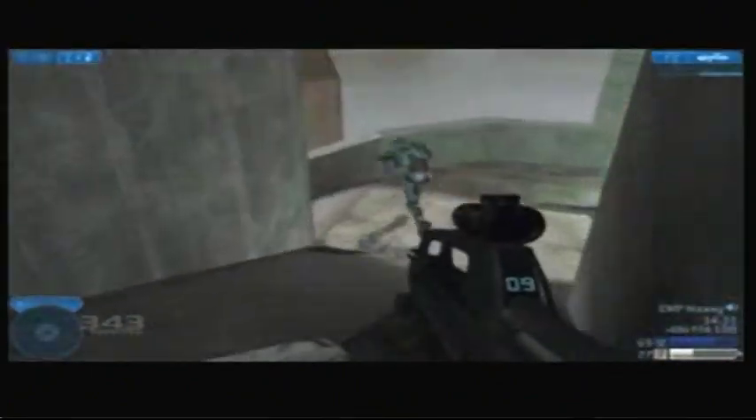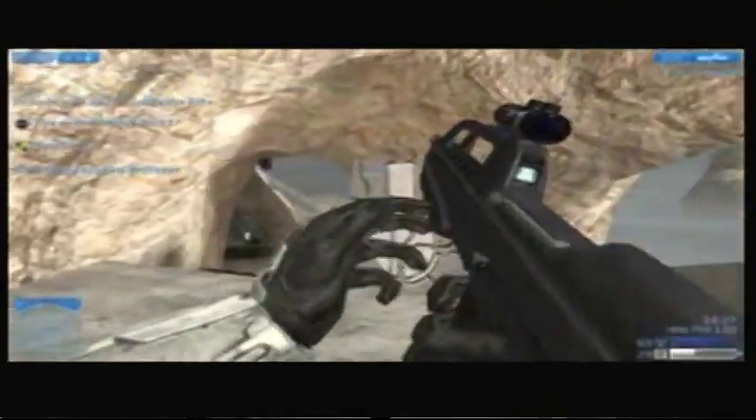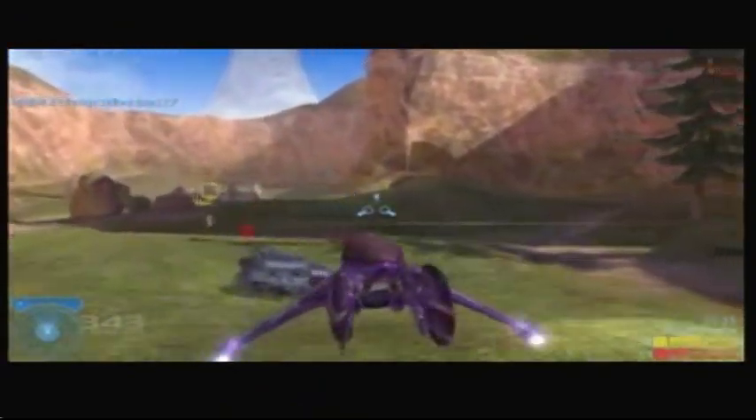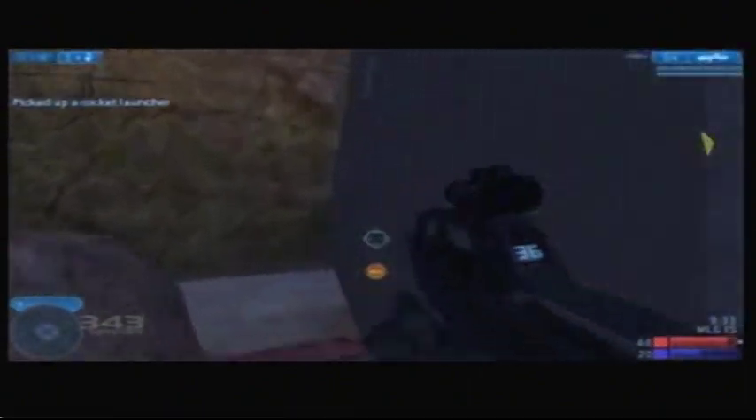So in 2004, when Halo 2 was released, the announcement that we would see several returning favorites was sincerely welcomed. At launch there was Coagulation, which would take the place of Blood Gulch, and Beaver Creek, which would replace Battle Creek. Arguably the two most popular maps were back, with upgraded visuals and a few interesting tweaks.